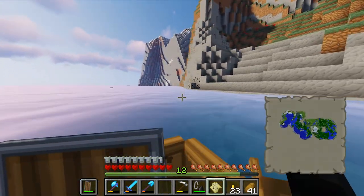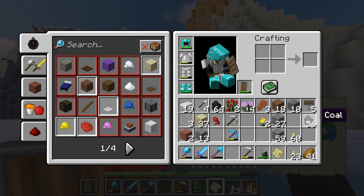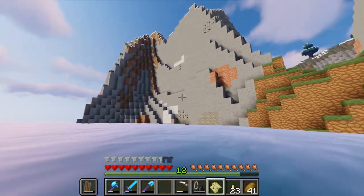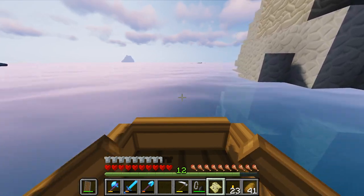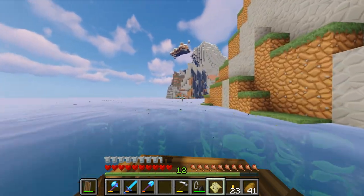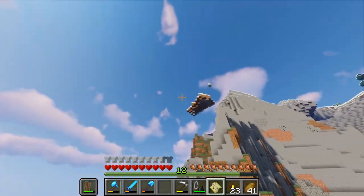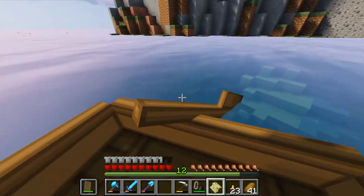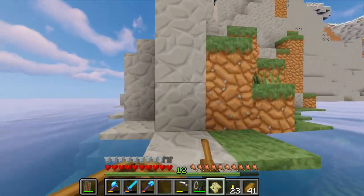We're going to keep exploring along the coastline. I went in and got, I don't know, like a stack of coal, 15 iron from it. There's plenty of more coal to go around. But sadly, no easily accessible diamond in it. You got a little bit messed up, my friend. Most certainly. Nothing we can do about that — that's just the magic of Minecraft.